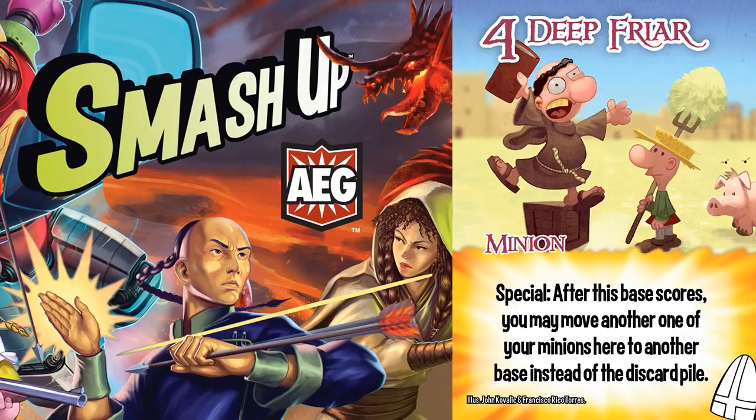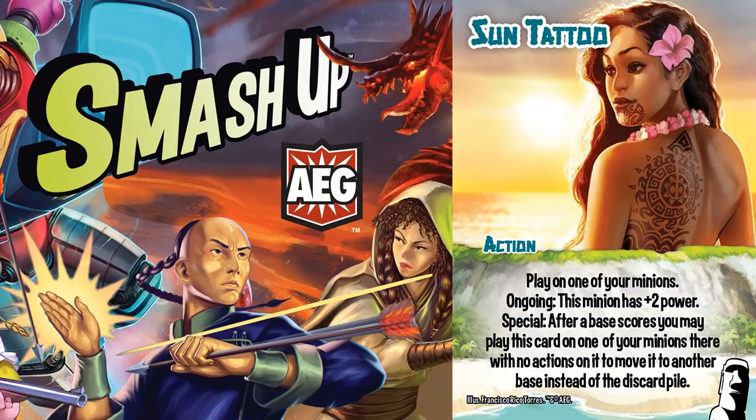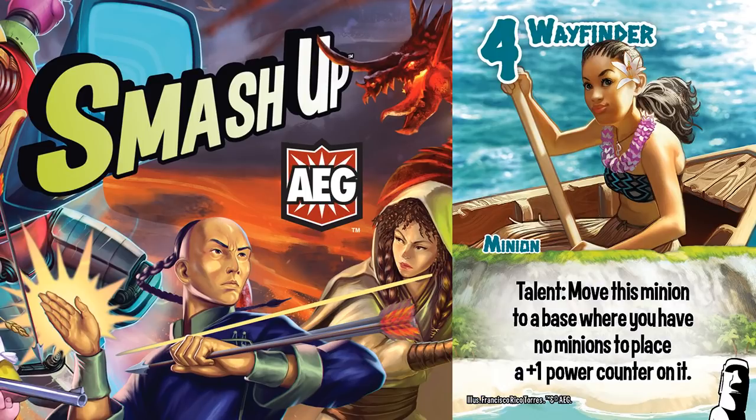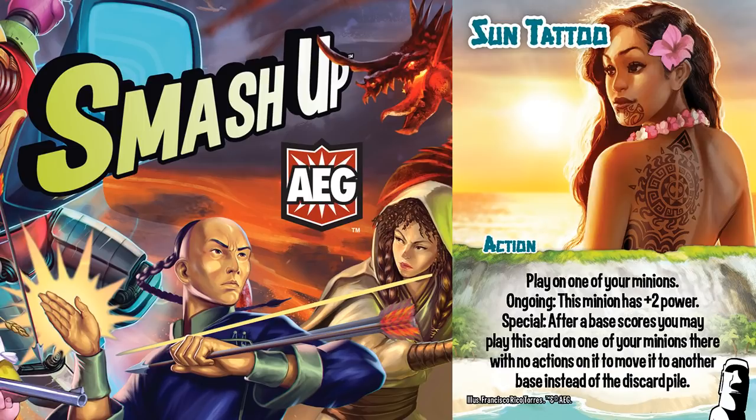So you can choose to resolve Deep Fryer first, moving the Wayfinder to another base, then resolve Sun Tattoo to have Deep Fryer meet her there. Note that Sun Tattoo can move them to any base, not just a base with no minions — that would be awful. Then Deep Fryer can move Wayfinder into another base. This is a great play because it circumvents the case where your Wayfinder had a Sun Tattoo from a previous base, because Sun Tattoo isn't doing the move the second or third time.